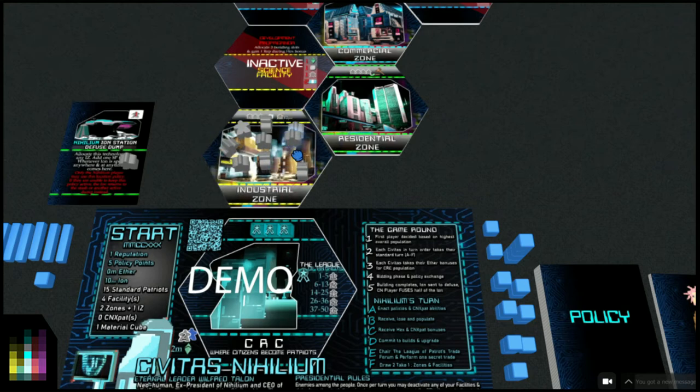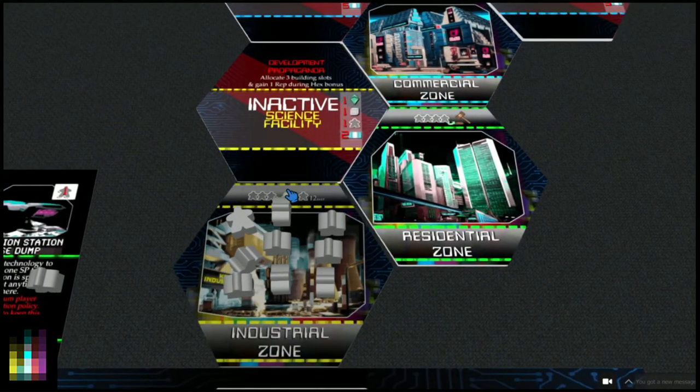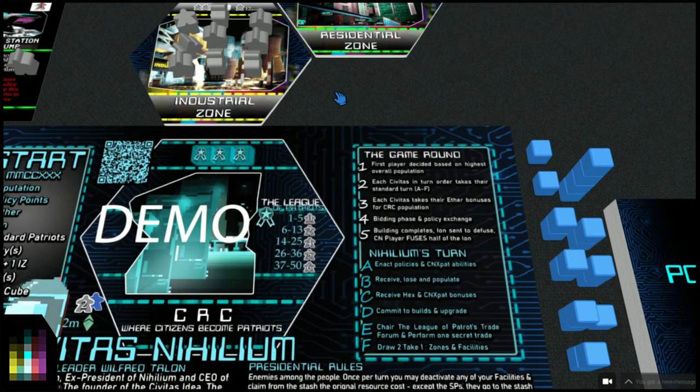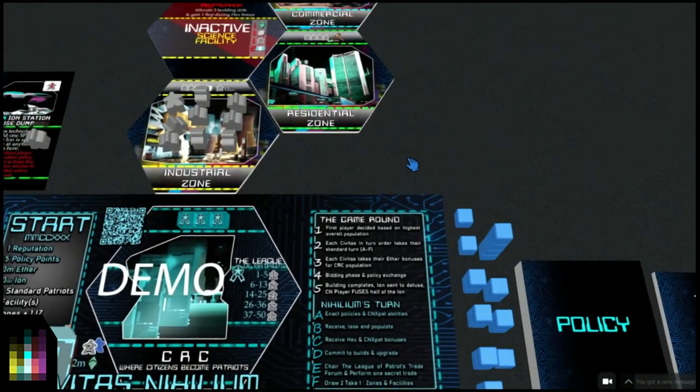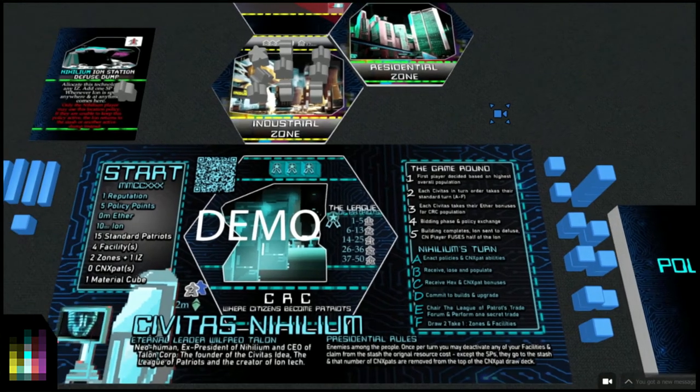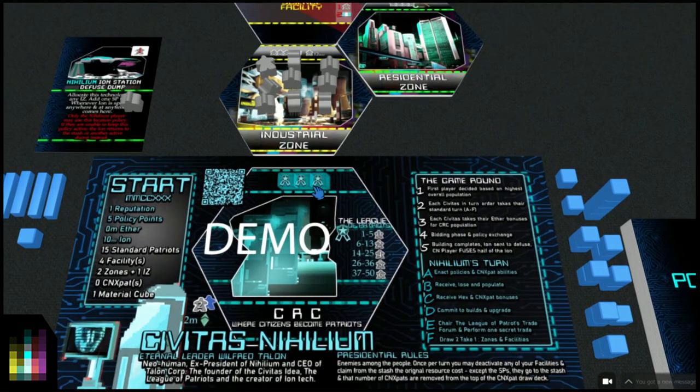Now we're in the next step of our turn and getting our bonuses. This president will now receive hex bonuses. We start here and go up - we don't get any reputation because we don't have any material cubes on our CRC. We can put material cubes on the CRC later in upgrades for reputation on the next turn. Right now we get three material cubes from the industrial zone, so we take one, two, three material cubes.